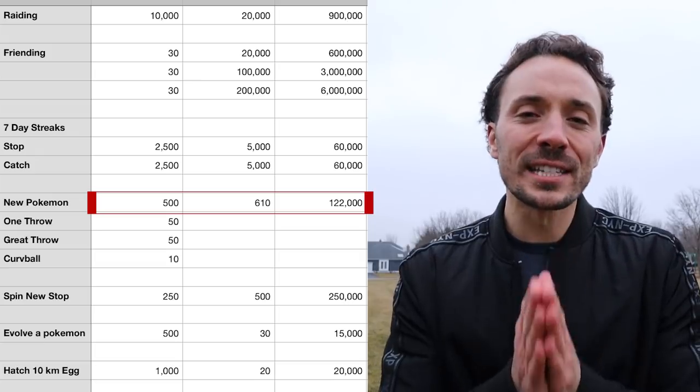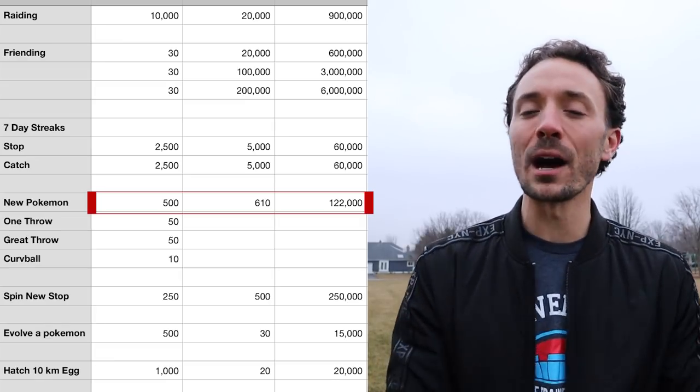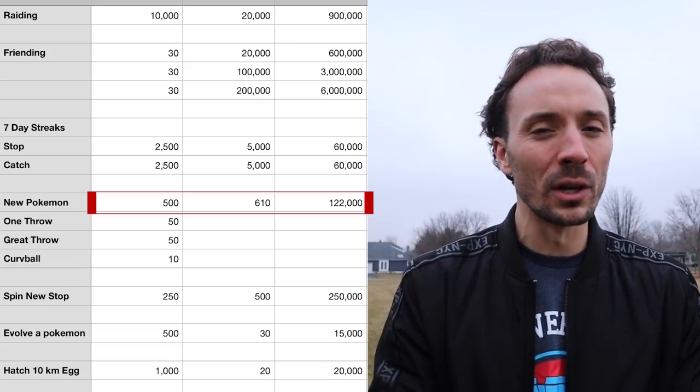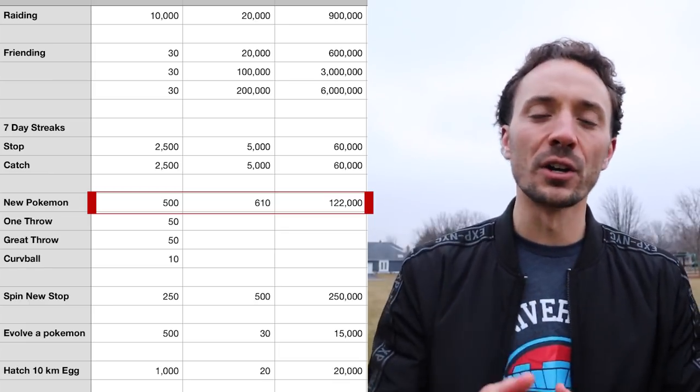If you use my Adventure Sync hatching trick, you can hatch your eggs during that Stardust piece and maximize a 30-minute window with a lot of XP and Stardust. Also, if you know how to throw a curveball with a great throw on a first encounter, you're going to get 610 XP. Learn how to throw a curveball very early in the game — it helps your catch chances and gets you more XP overall. Over 90 days I'm projecting about 200 new Pokemon encounters for a grand total of 122,000 XP.